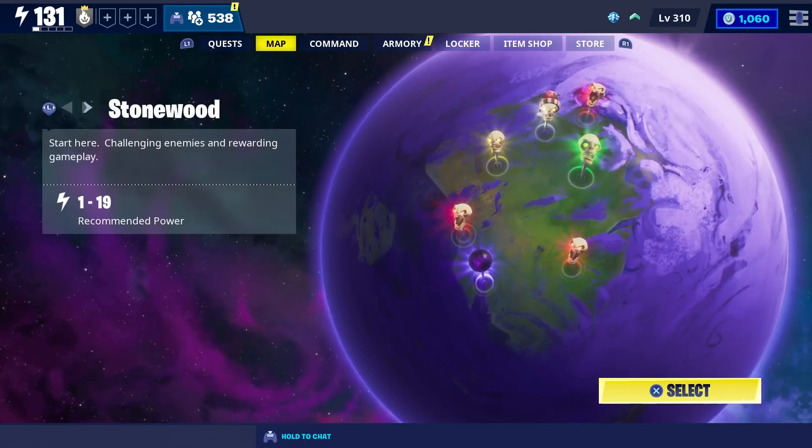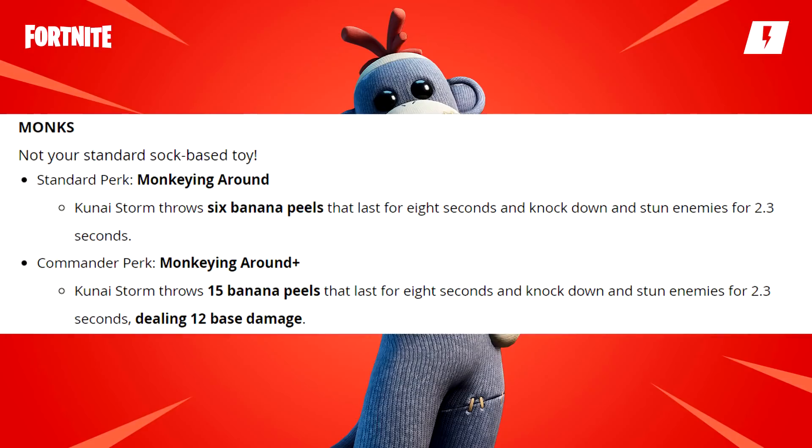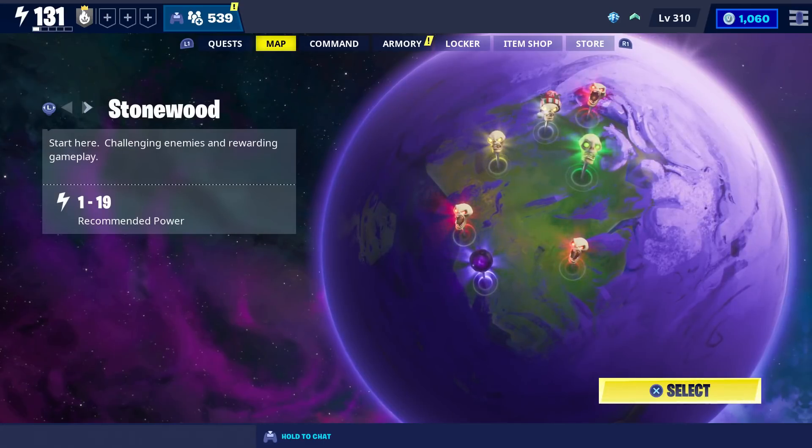As for next week, we're going to get the new Monk's Ninja. The Monk's standard perk is called Monkeying Around, and it makes your Kunai Storm throw six banana peels that last for eight seconds and knock down and stun enemies for 2.3 seconds. Monk's commander perk makes your Kunai Storm throw 15 banana peels that last for eight seconds, also knocking down and stunning enemies for 2.3 seconds, and it deals 12 base damage. She'll likely be available in either the event or weekly store.